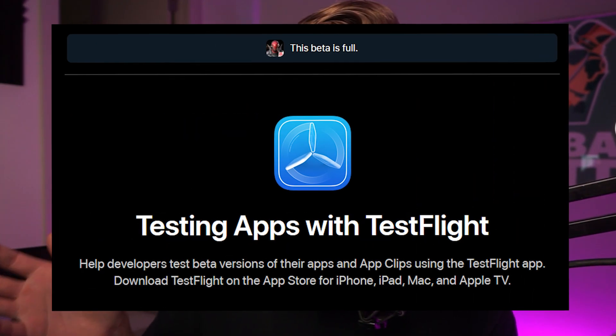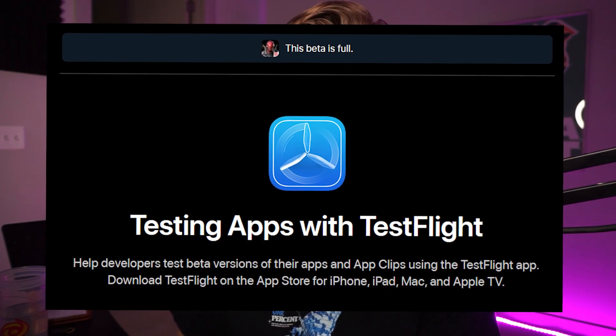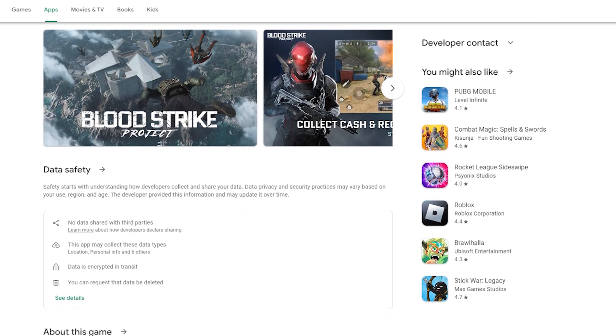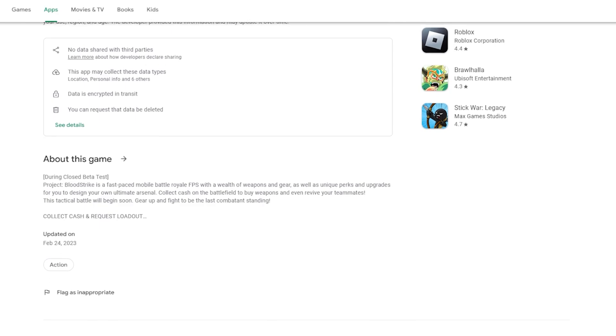This beta opened to a lot more regions. If you're wondering how to play Project Bloodstrike — if you're on iOS, the TestFlight beta is already filled up, so you can't play on iOS anymore. But if you're an Android player, I will leave a link to the game on the app store down below in the description. You just install the game from there, no strings attached.